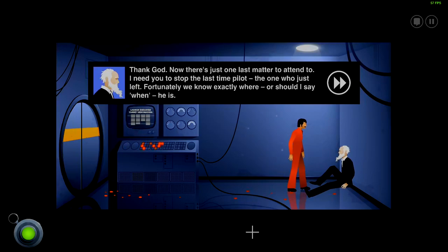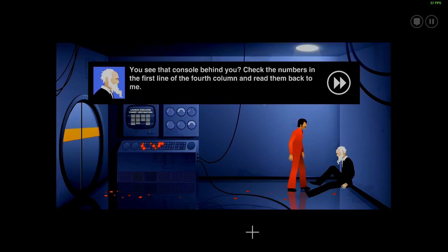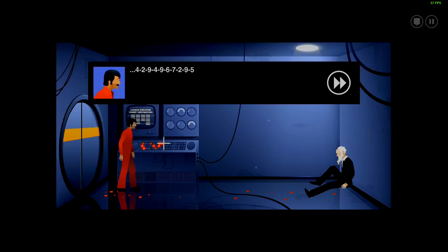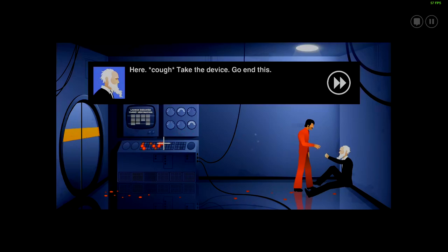Lambert: 'Now there is just one last matter to attend to. I need you to stop the last time pilot — the one who just left. Fortunately we know exactly where — or should I say when — he is. The device — give it to me. See that console behind you? Check the numbers in the first line of the fourth column and read them back to me.' Joe reads: '4-2-9-4-9-6-7-2-9-5.' Lambert: 'Are you sure that's correct?' 'I'm sure.' 'Dear God.' Lambert configures the device. 'Take the device. Go. End this.'